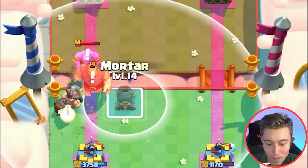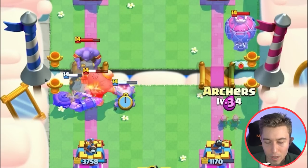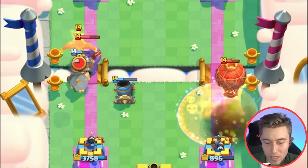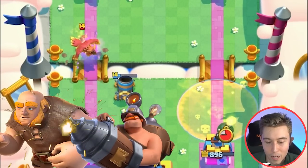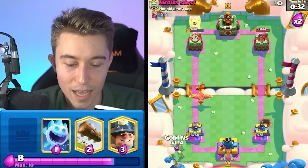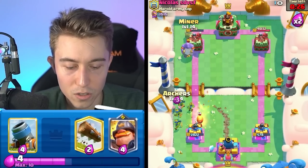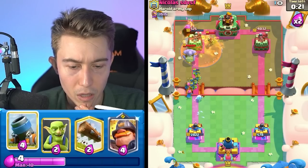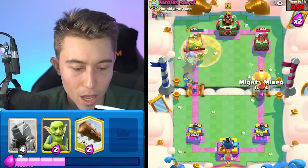We're gonna go in for a Mighty Miner, and I'm gonna counter his Balloon with the Archers. Notice where I dropped the Mortar — I wanted to make sure the Mortar would still be within vicinity to pull the Giant and make sure the Giant wasn't going to fall out of range of the Mighty Miner. Because if it fell out of range, the Mighty Miner would get reset and have to walk back to start targeting the Giant again. So I decided, let's not have that happen.